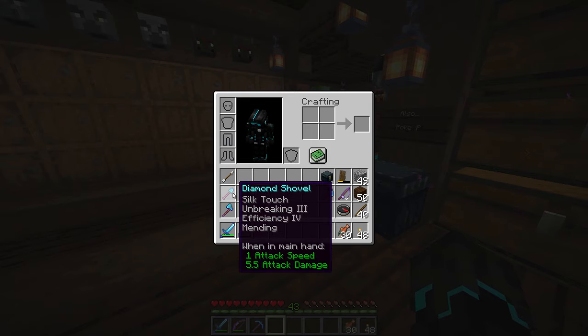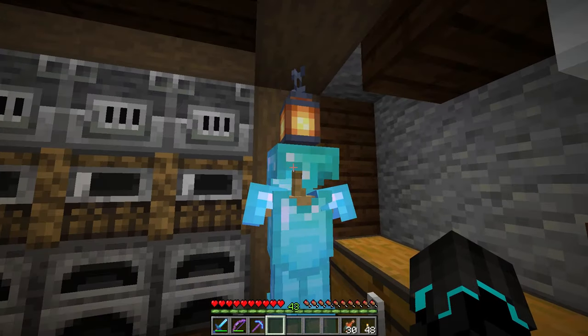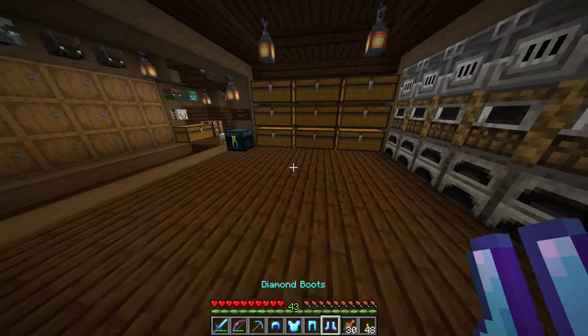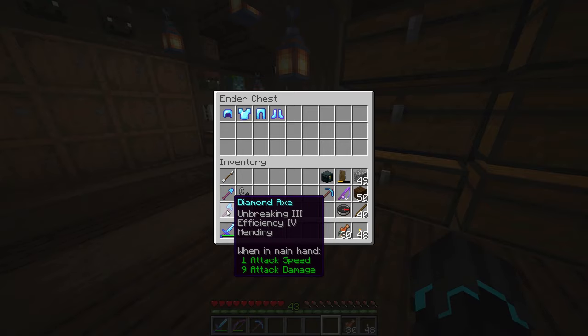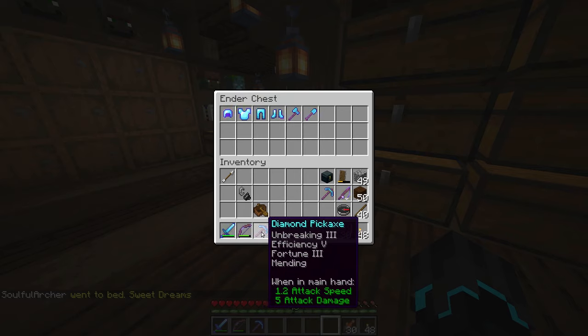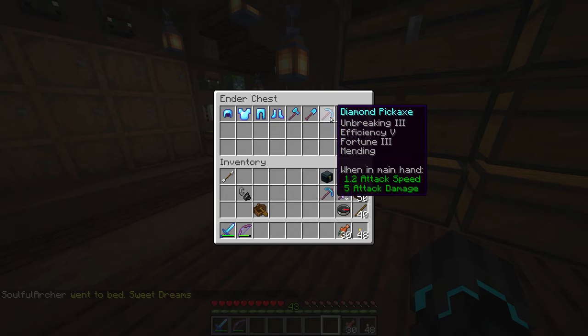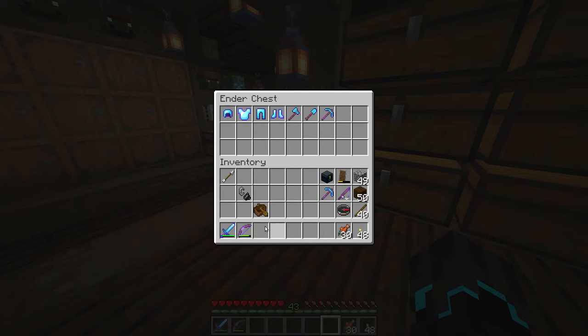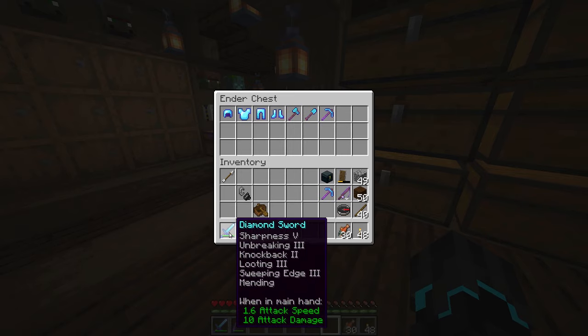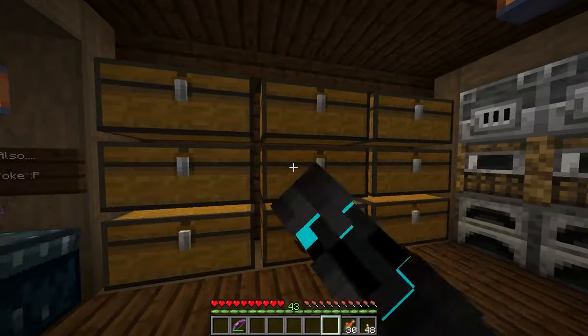My diamond axe and diamond shovel have also been enchanted with unbreaking, efficiency, and mending. I'm going to take my armor off and put it in the ender chest. I won't need the diamond axe or the shovel, and I'll leave the fortune 3 pickaxe — I'll use my silk touch one since it has mending and can easily be repaired. I'll keep my bow because if I lose it, not a big deal — I'm going to make a new one anyway. Actually, I will not bring my sword because that's too good to get lost in the void of the End.